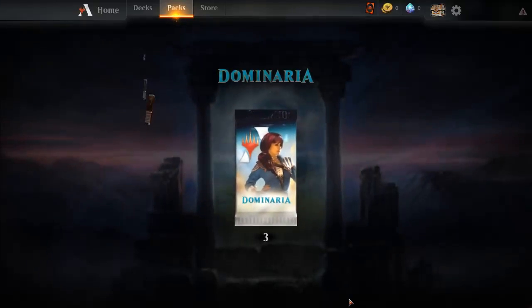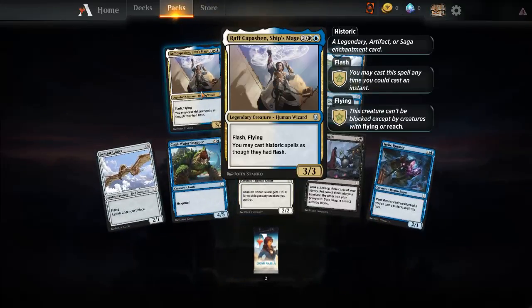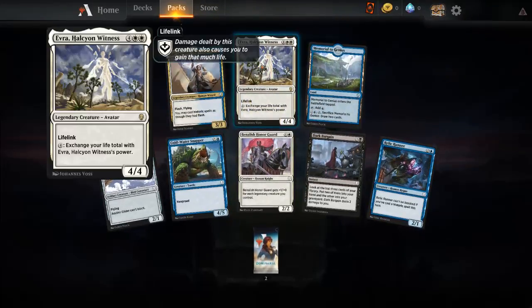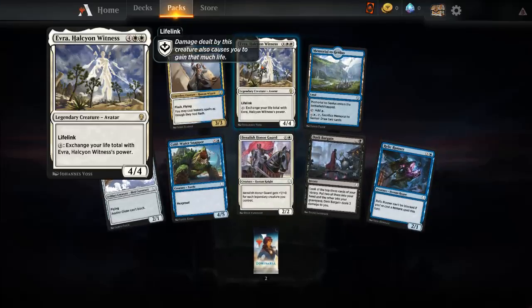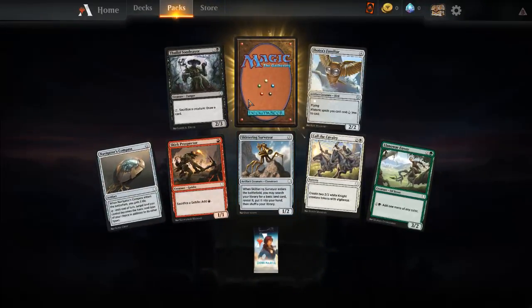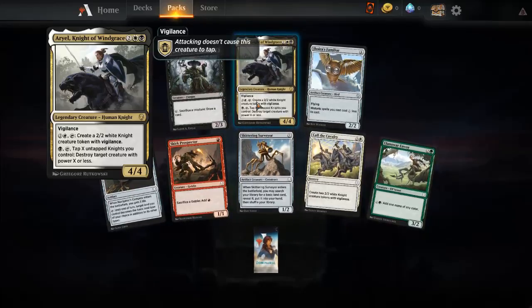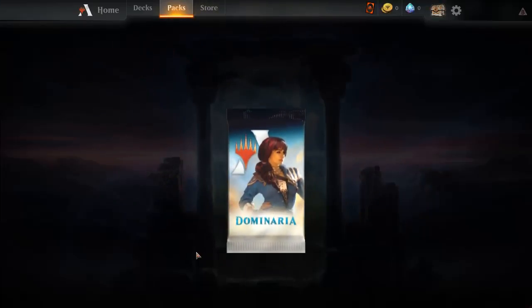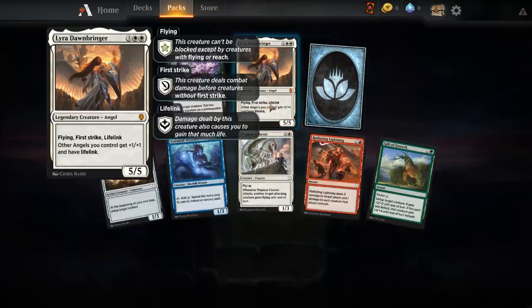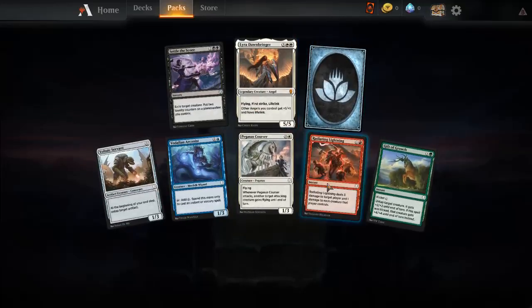I have no idea what those wild cards are going to do. Our first booster pack here has a card with a lot of text — not bad. It's already taken ten minutes just to go through this; I'm glad I'm not playing an actual game. Last pack — I think every three packs you get a mythic or something from the sounds of it. And that's a mythic — a legendary angel with flying, first strike, lifelink, and other angels you control get those abilities too. Uncommon wild card as well.